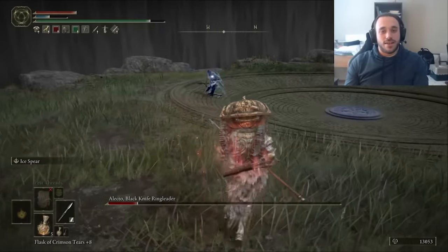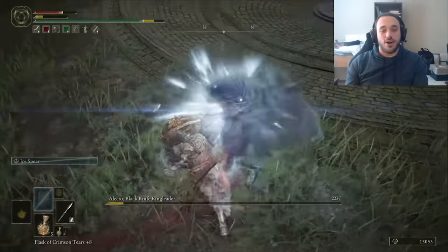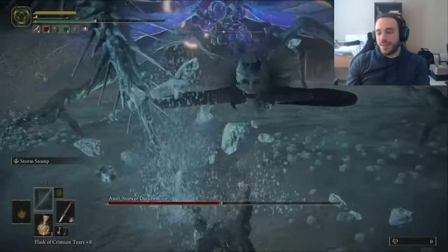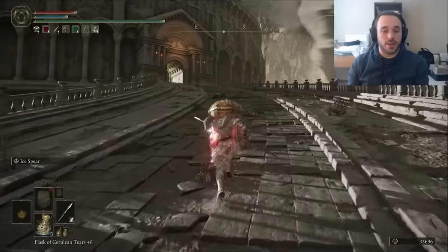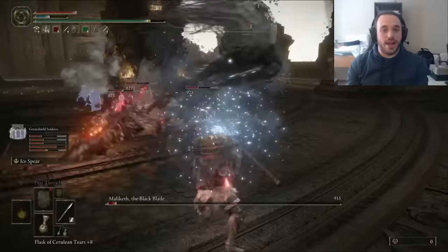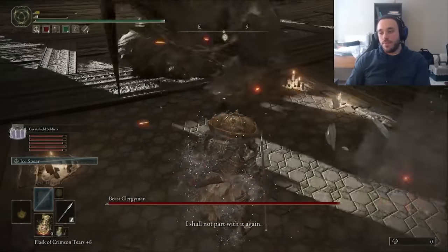The Blackknife Assassins are a lot of trouble for me generally — I just wait for the big silly moves and hit with the Ice Spear, and that kind of worked. After six more deaths to Astel, I give up and decide: let's go try Malenia. How hard could that be? Oh. My. God. No. Please. Stop. Let's try Rykard.